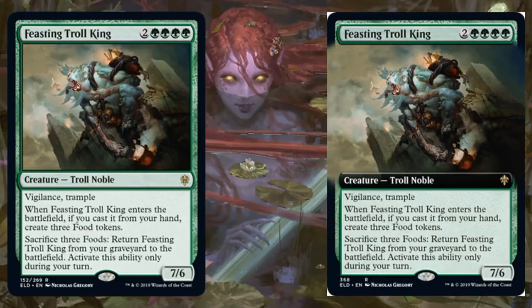Feasting Troll King — they are really setting up for Theros Devotion in this set, but anyway, this is a great card regardless. Yes, it is asking a lot when it comes to green — four green and two — but check out these stats: 7/6 Vigilance Trample. When this enters the battlefield, if you cast it from your hand, create three food tokens. Sacrifice three food tokens: return this from your graveyard to the battlefield, and you can only activate that during your turn — but still, fantastic. In limited, if you're comfortable with that four-green casting cost, you have a very good rare here. Whether you're playing any kind of food token strategy or not, this is just going to be phenomenal. I think this is actually Standard playable as well — maybe in a green stompy or ramp deck, or maybe even in reanimation with other ways to create food tokens. We still have a lot more set to see, but I do think in some capacity this makes it into Standard this season.